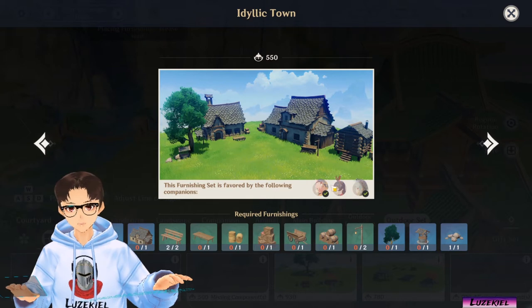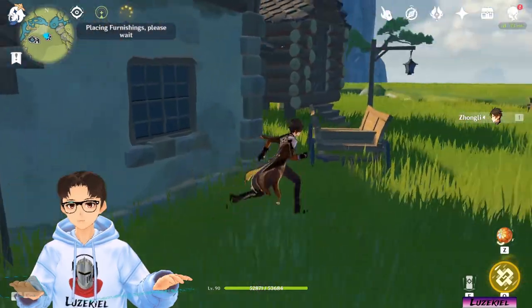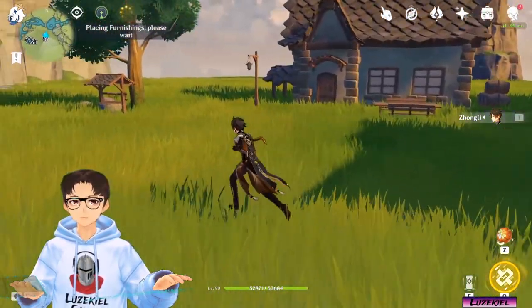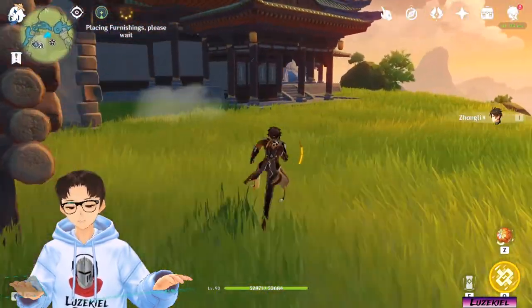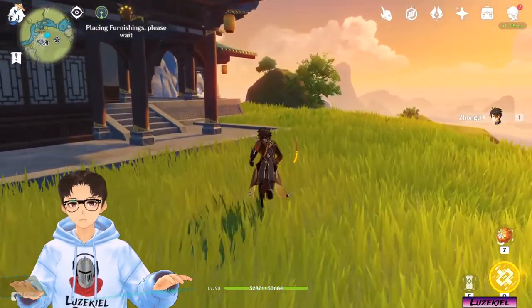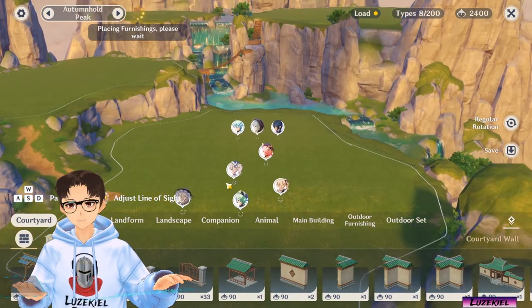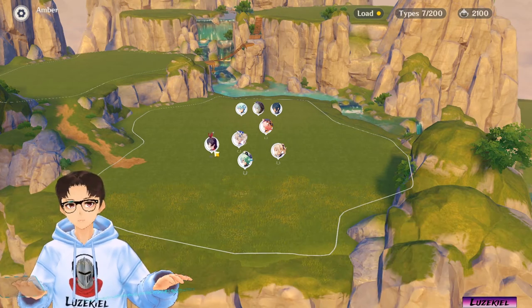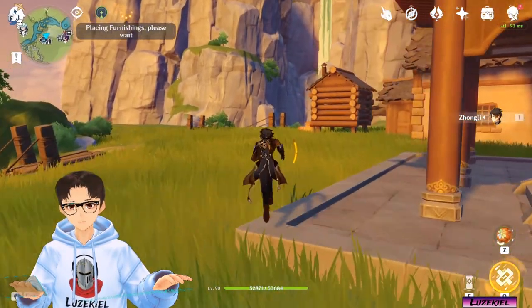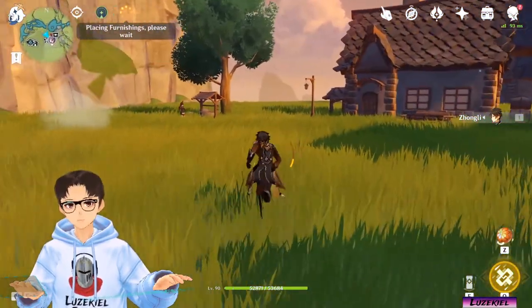Now you can see here that Amber is also part of this set. Let's see whether she is automatically invited. She's nowhere to be found. The reason is because I did not place her into the realm. So let's change that. Open up the editor, go to the area that I've placed the characters. Let's say I remove Lisa. Companion — Amber. Save. There she is.